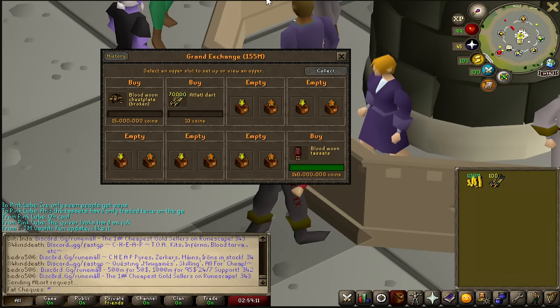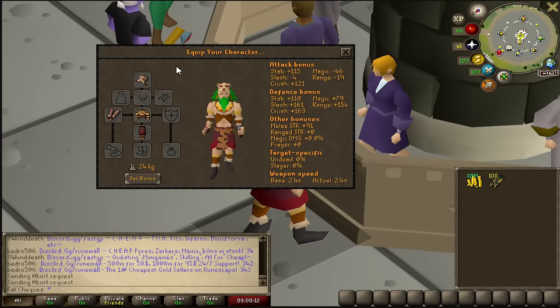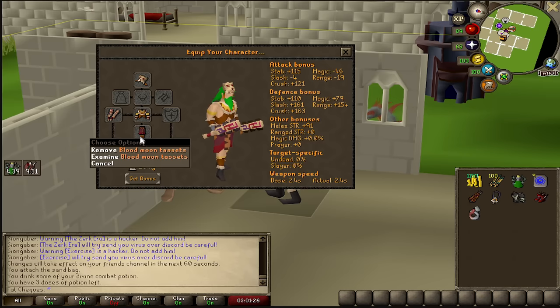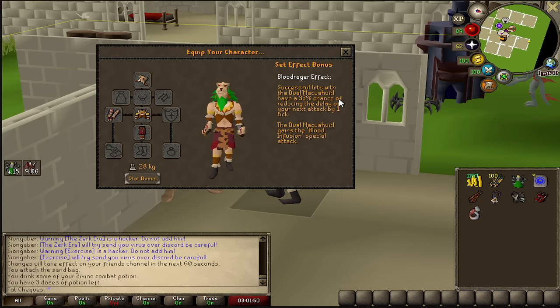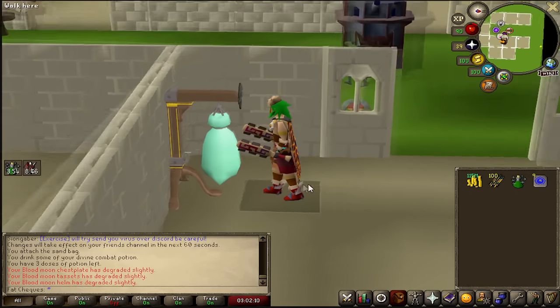I have been waiting for these to buy. Last sold 60 mil four hours ago. We now have the entire set of Blood Moon, and I need to go test this out before they plummet in price. We have 158 crush. With everything taken off it's 121 crush from the weapons, and with the full set we obviously get the set bonus. The set bonus is Blood Rager — a 33% chance of reducing the delay of your next attack by one tick. We also gain the Blood Infusion special attack. That's a little underwhelming for however many millions I paid.